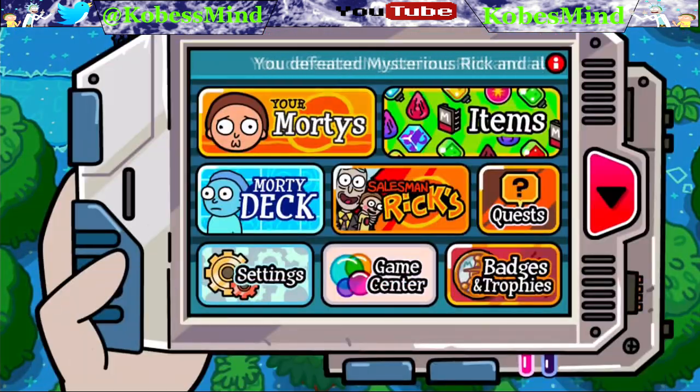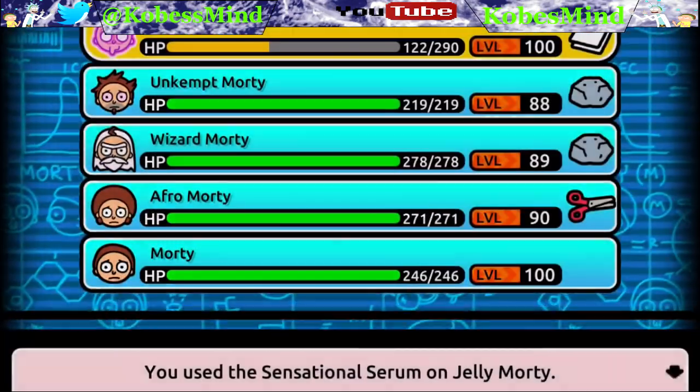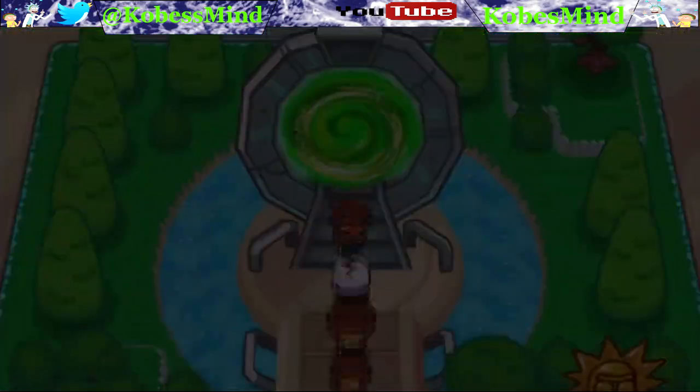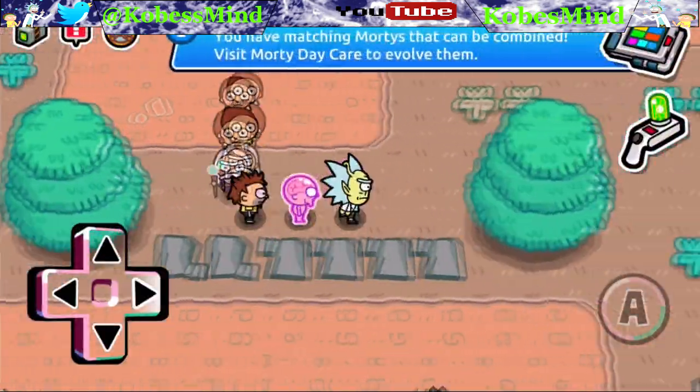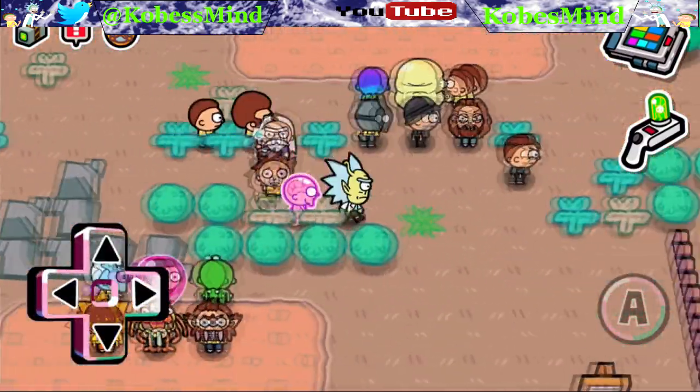This means I have to give the Mortys I want to use way more attack mega seeds because I want them to be one-hit. For them to one-hit against level 75s, I need to give them about 20 to 50 attack mega seeds. It really depends on the Morty and how powerful they were before I got them and how powerful they are at level 100.